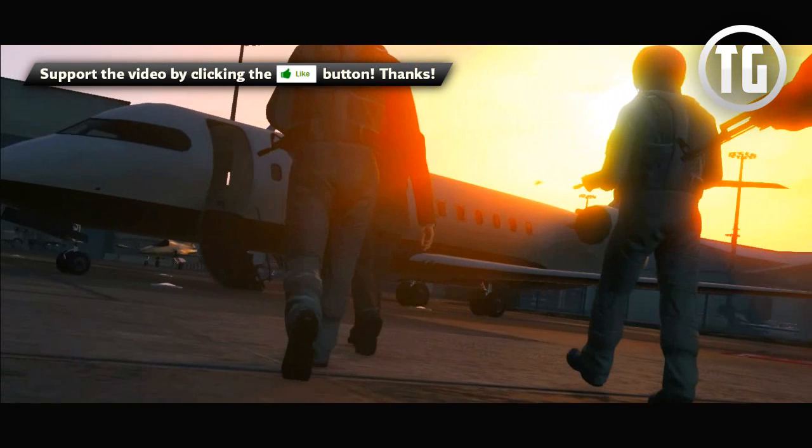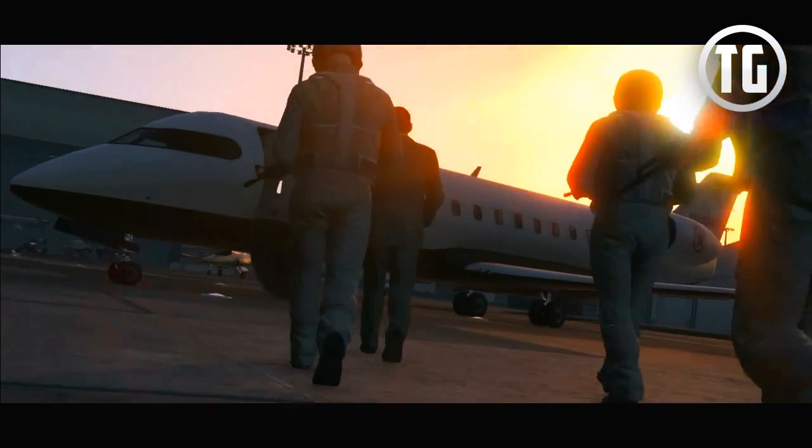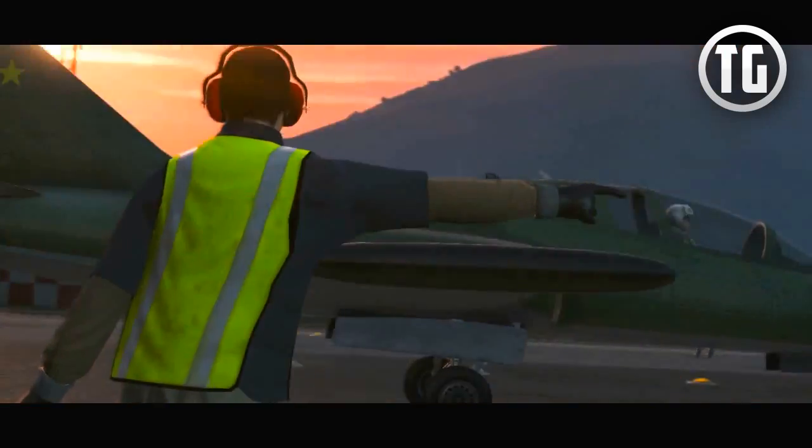The new jet is called the Buckingham Miljet — it's going to cost $1.25 million and can hold up to 16 players, at least according to the leak. You can see some footage of it here; it doesn't look too small and it looks pretty awesome. Again you'll see more people in uniforms and helmets, which leads me to believe those are purchasable in the DLC. You'll also see the runway attendant with a bright yellow vest and gloves, which means there's a possibility those will be coming to GTA Online.